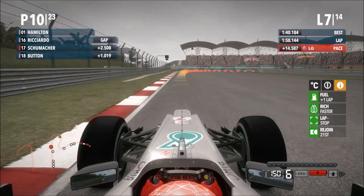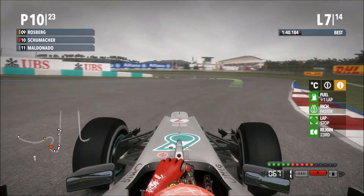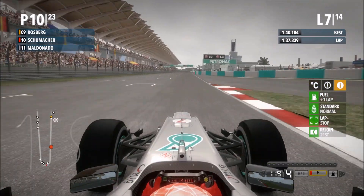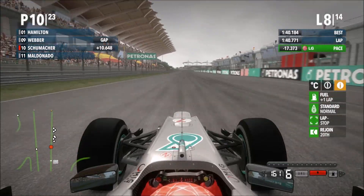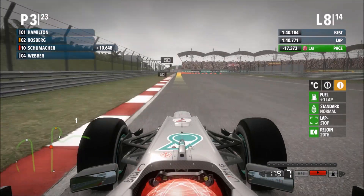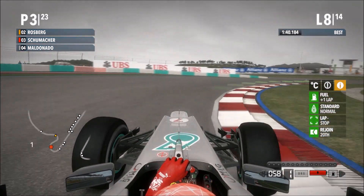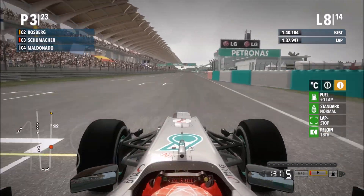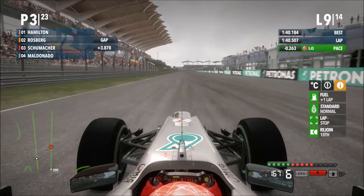Coming out of the pit lane, there's Maldonado on your right-hand side and we've managed to stay ahead of him — just. Maldonado is somehow still behind us. Rosberg has been jumped by Hamilton — I don't know if Hamilton pitted that lap — but yes, we're still up in third. Hamilton has jumped our teammate and is now out in the lead of the Grand Prix, looking to stretch that advantage. It's just crazy how fast that McLaren can be.